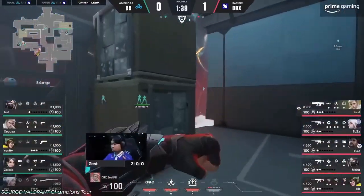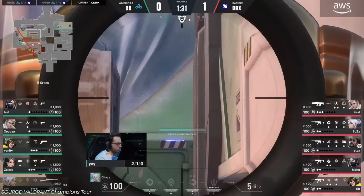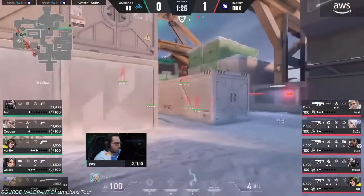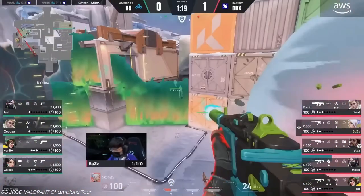DRX start on the B side. They send a Cascade down B greens, which pushes anyone holding angles back and makes it nearly impossible for operators to see down this corridor or take aggressive angles. Sometimes a Sova drone will be used. Buzz uses a Cloudburst to jump on top of yellow, and even a recon dart might be used if they suspect someone's hiding behind it. Then they use another Cascade to cover the snowman area and cross over towards yellow.